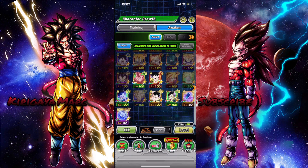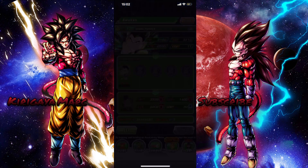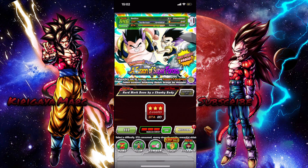Stage two and three is how you get the medals to awaken them. Stage two is to get the fat Gotenks medals, stage three is to get the skinny Gotenks medals. Now we're going to go ahead and do stage four and five, and that gives us the medals for our Gotenks now.